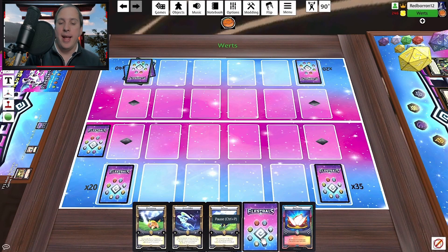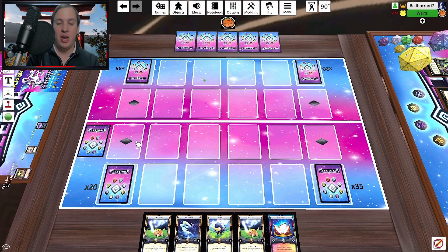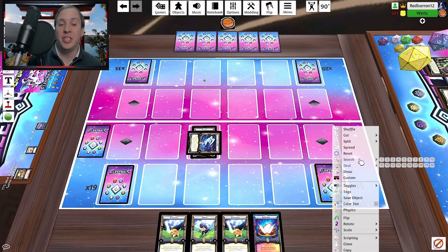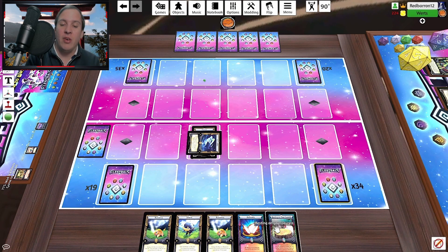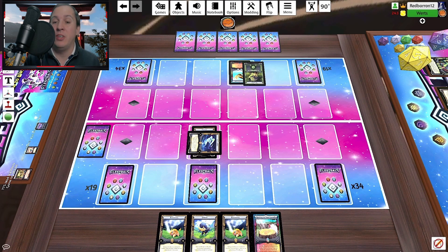Alright, so here we are, game one, and I opened up a really strange hand. I opened up an Astrabbit, two Rice Arrows, a Jolten, and Ambrosia. I kept this hand even though I really shouldn't have, just because I had Jolten for the search and I Astrabbit hoping to hit some back row support — and I don't really get that. So I'm already starting off very slow. I decided to set the Ambrosia to fake a back row, and then I pass the turn.